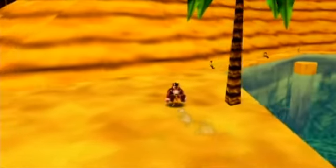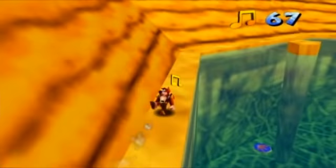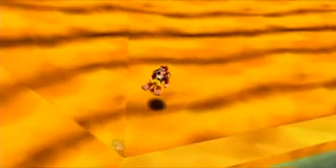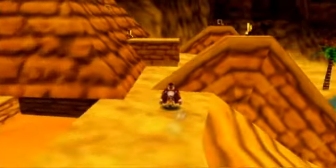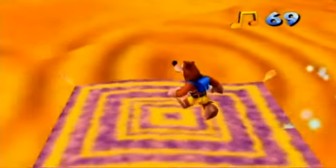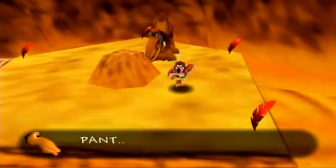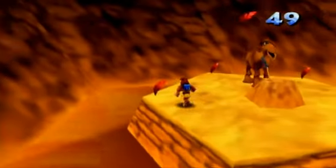A few more notes here, and then I believe we will go help the camel that this area is named for, and that is Gobi. You can see he's over there, and we're going to have to use this magic carpet. He's basically tied to that rock, which is completely unfair, and I don't know who did this to him, but they're really very cruel.